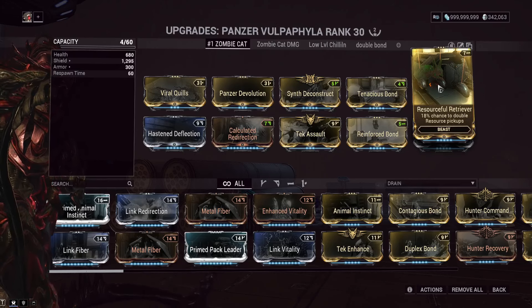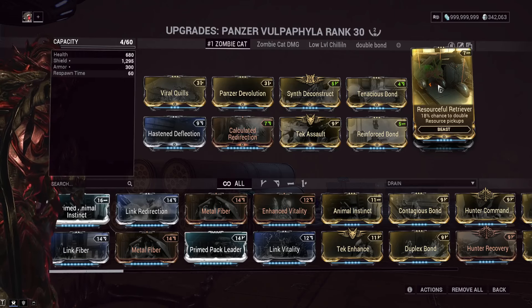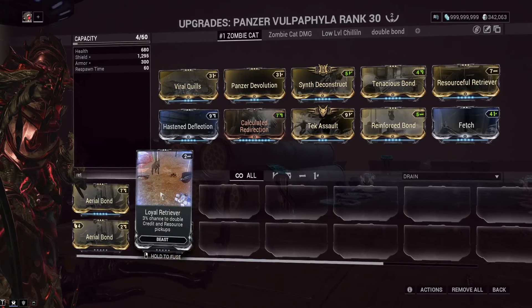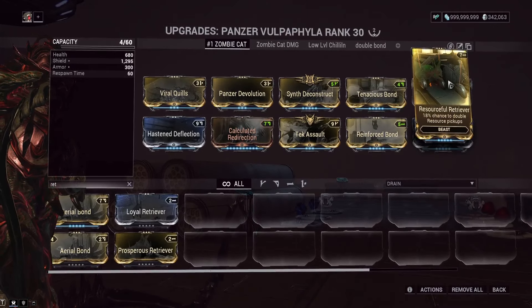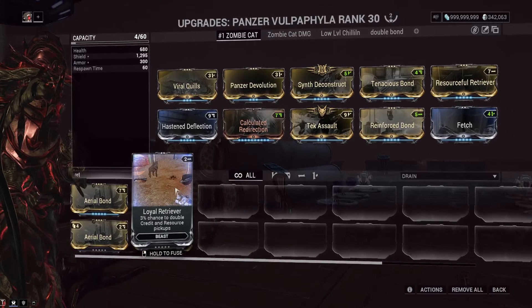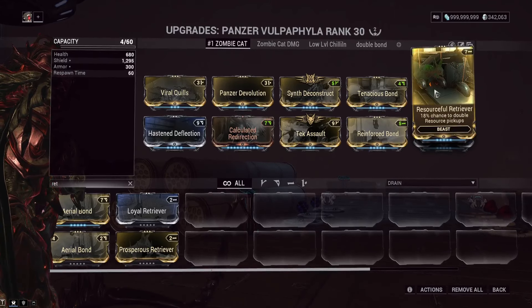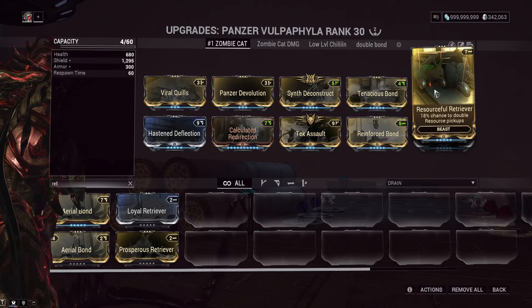Resource Retriever is an extremely important mod — if you see a Panzer build without this, that person isn't actually playing the game. It basically doubles your resources. The retriever mods replace charm: Loyal Retriever works on credits and resources, Resource Retriever works only on resources but with increased drop chance, and Prosperous Retriever works only on credits with increased drop chance. Since I have a lot of credits, I go for Resource Retriever for double Steel Essence.